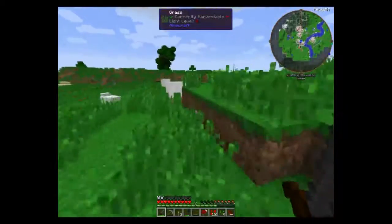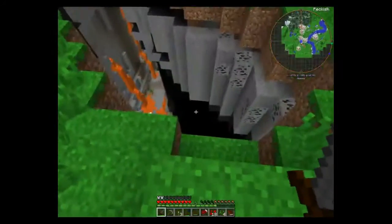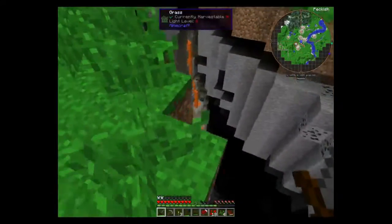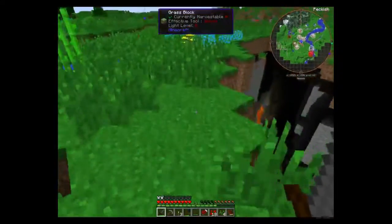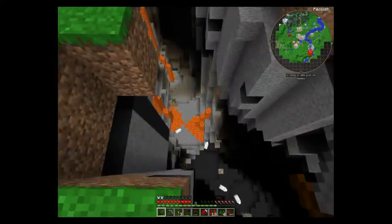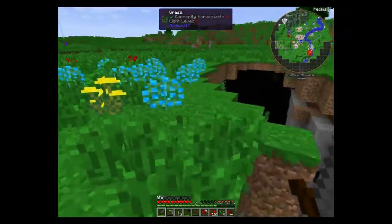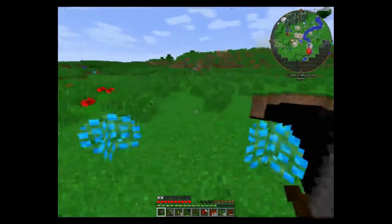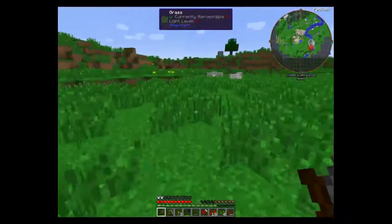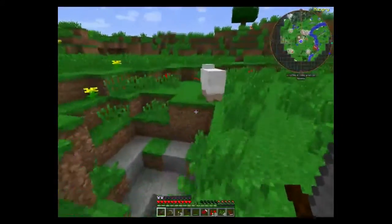That's taiga - I hate taigas. There's nothing really wrong with them, but... ooh, hello. That's a deep ravine. That's black granite, I believe, which means I won't be able to mine anything in there basically forever. I don't see any of the copper stuff that I need, which is irritating. I do see a village though, which is over this way. Hopefully this will have both a railcraft house and the stuff in the railcraft house that I need.